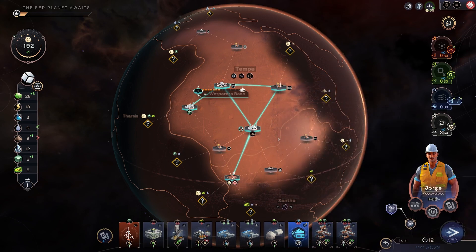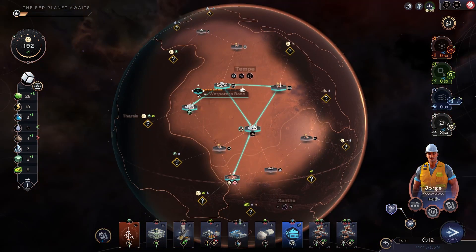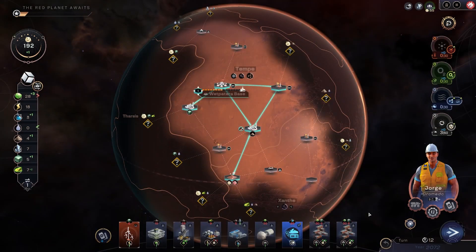Let's get some tech going. Still short on the nitrates. Let's reset the trade. I guess I could trade a food for water — try and just sort of load balance it a bit. I shouldn't have researched that one. You can only hold eight projects.